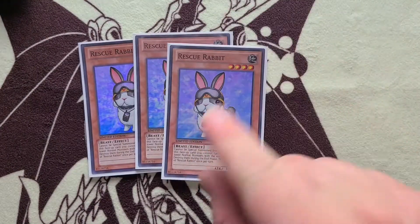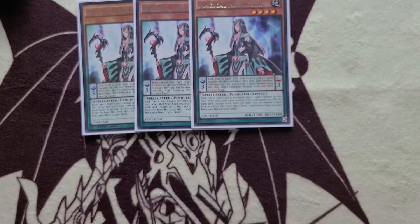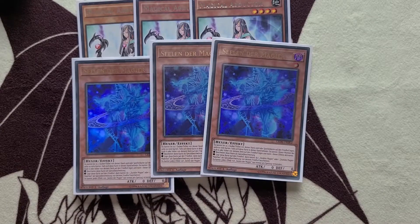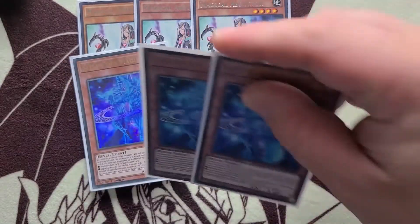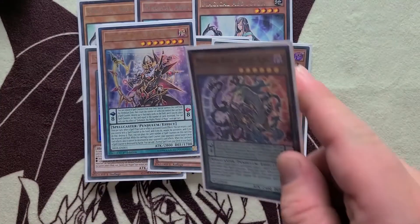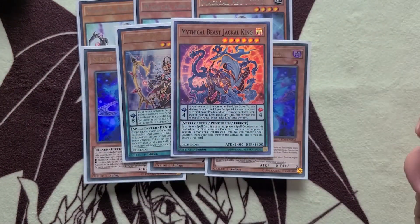Rescue Rabbit is a magnet for Impermanence and stuff, which kind of sucks. But it's really powerful when you pendulum summon it — triple Abductor searches three Magician Souls. Realistically, hands without Abductor are really lackluster; it's your major playmaker. You set up everything with your scales, then summon Magician Souls by sending either Endymion Mighty Master of Magic or Jackal King. You can send your traps and search two Metal Foes and draw two cards. Even if they Ash the Magician Souls, you at least get to search two scales.